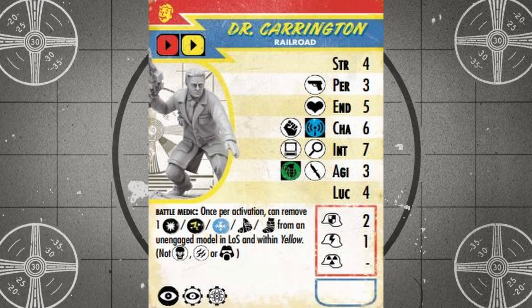When it comes to battlefield triage, Doc Carrington is the Railroad's dedicated medic unit. Hitting on threes with pistols, melee attacks, and thrown weapons, the good doctor is arguably the least effective combat unit in the Railroad faction. But he makes up for these shortcomings with his Battle Medic ability, allowing Carrington to remove one damage, stun, freezing effect, broken arm, or broken leg from a friendly unit within line of sight and yellow range once per activation. Just keep in mind that this rule can't be used on robots, creatures, or power armor.